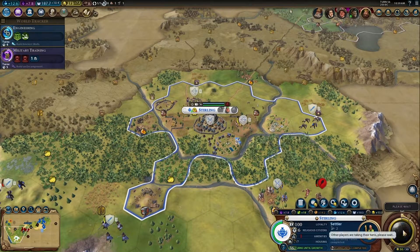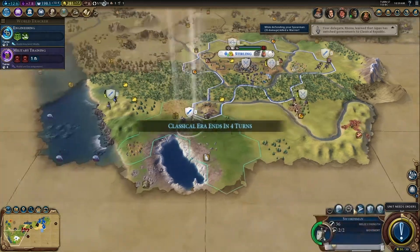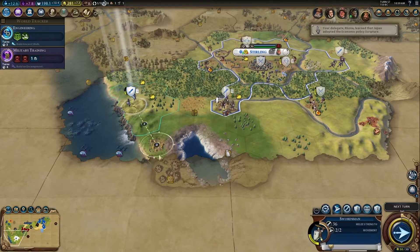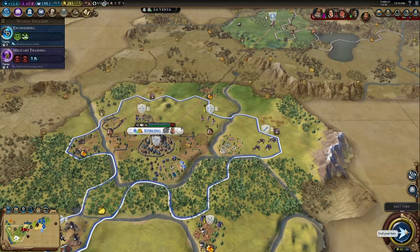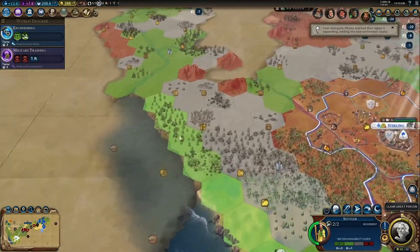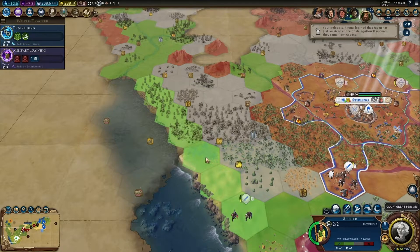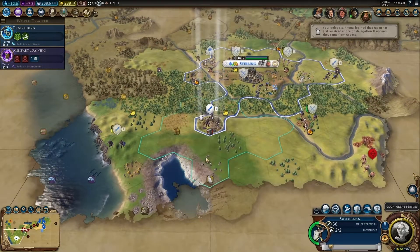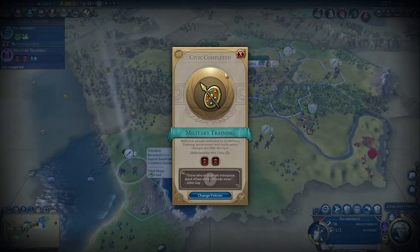Okay. What was the point of that, barbarians? You just got yourselves killed for no reason. Alright, you guys are gonna head back into friendly territory. Actually, you guys are gonna go get that tribal village real quick. You guys are gonna fortify until healed. So now I say we get ourselves a coastal city if we can. Looks like we might be able to. We'll just settle down there. Alright, you guys are gonna go get that.